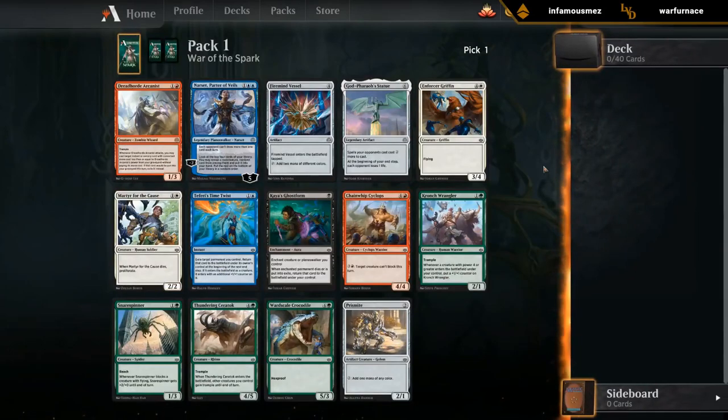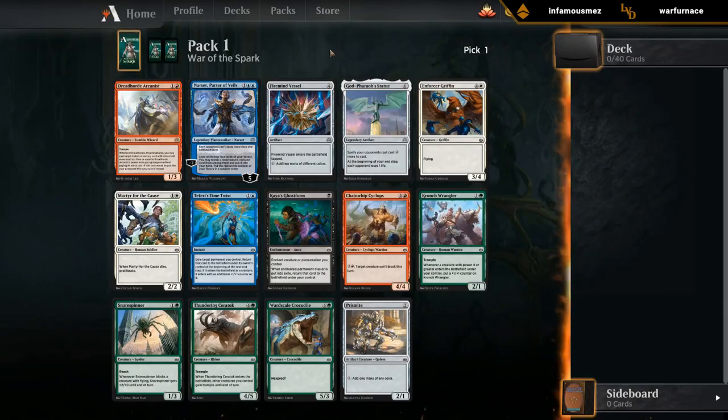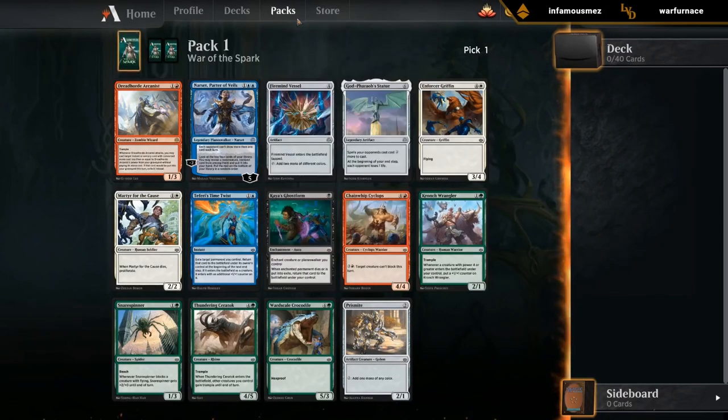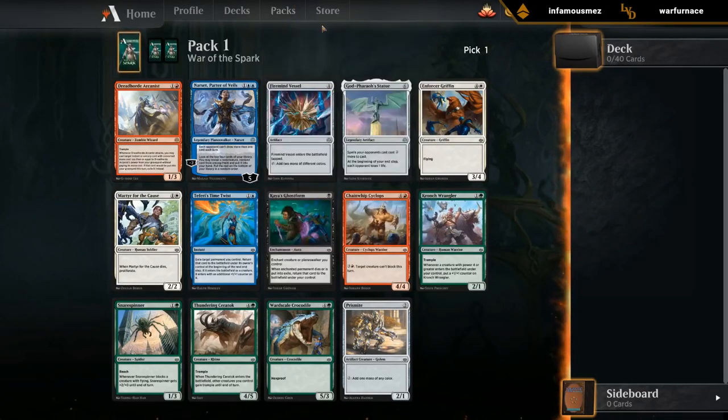All right, pack one, pick one. Our rare is DreadHorror Arcanist, which is a good card in constructed and limited, but it's a lot harder to make it work, so don't consider it especially powerful. Looking at our uncommons, Vassal's pretty niche — goes into multicolor ramp decks but usually not a card you should prioritize, same with Statue. Narset can be okay, just kind of hit or miss; you have to build your deck around Narset to make sure you have enough instants, sorceries, and planeswalkers. All the commons are pretty mediocre, so overall not the pack we were hoping to open. I'm probably going to go with Narset and try to build a blue more controlling deck — that beats trying to take Arcanist and make red-white pump spells work, which usually doesn't come together.